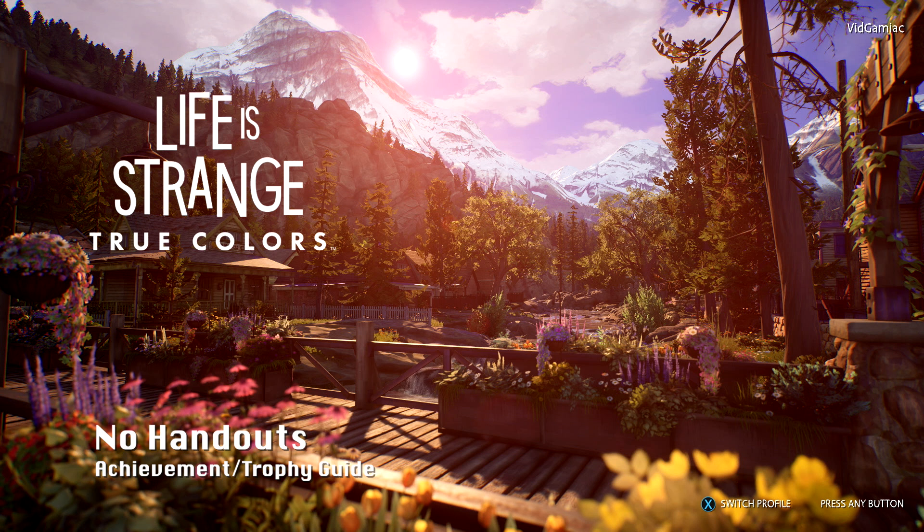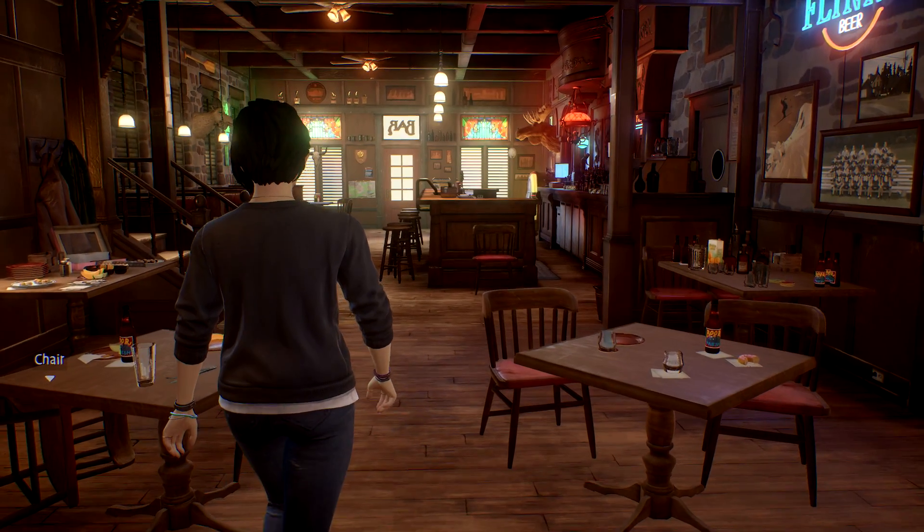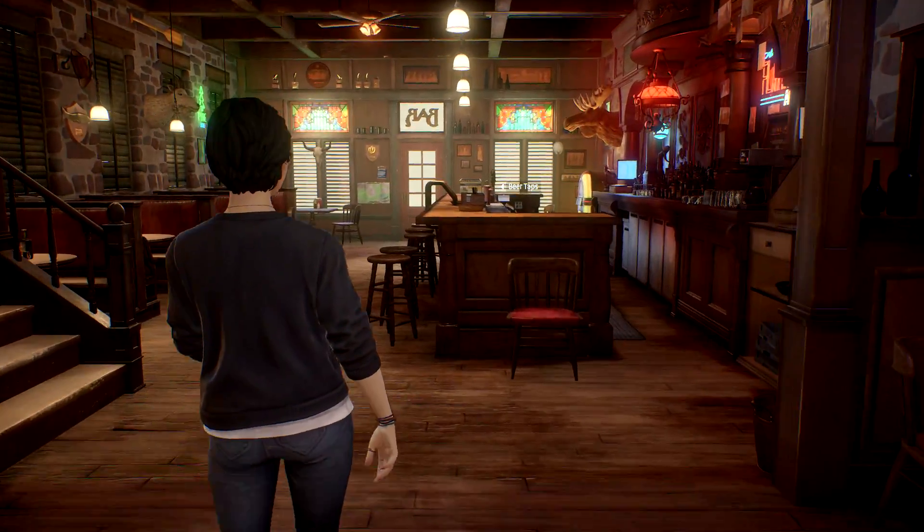Hi everybody, Sean here from Gimiac.com. Here we are today back in Life is Strange True Colors, grabbing the No Handouts achievement. This is to grab collectible number 3 during chapter 2. This one can be done as soon as you head downstairs and then head into the bar.